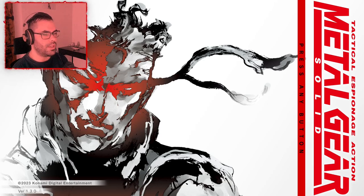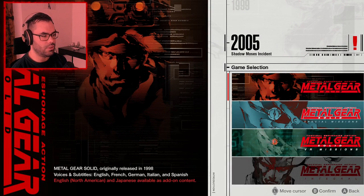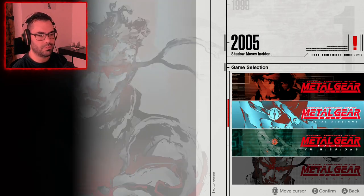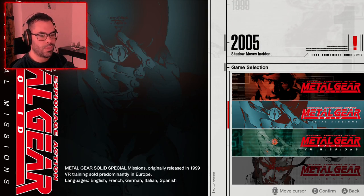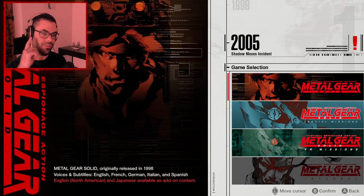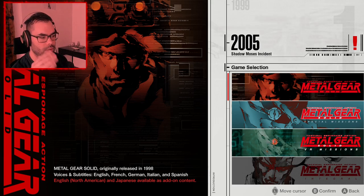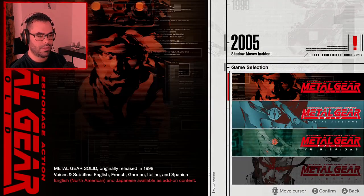Let's see what this menu offers. We have a game selection — we can play Metal Gear Solid's original release in '98 with European voices, or the North American and Japanese versions. Then we have the Special Missions, the VR Missions, and the Integral version released a year later only in Japan, which has more settings. I'm going to be playing this version at 60 hertz because it has more frame rate and is more fluid than the PAL version.